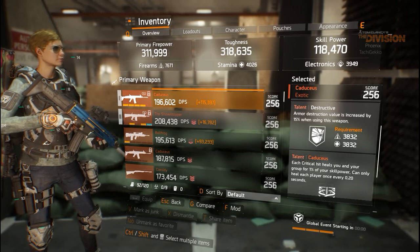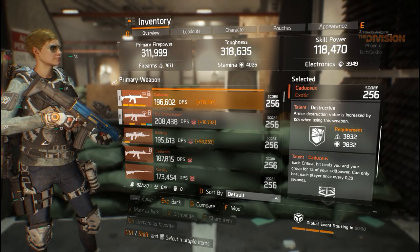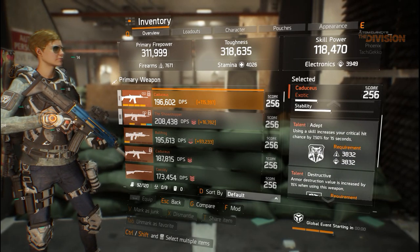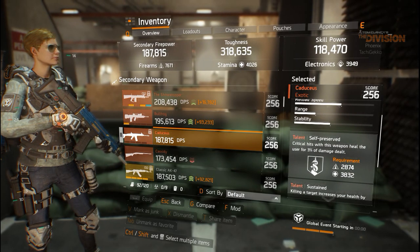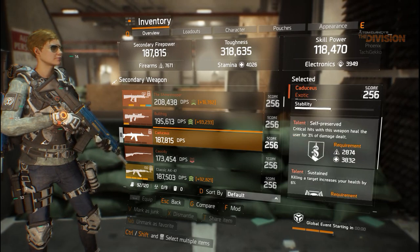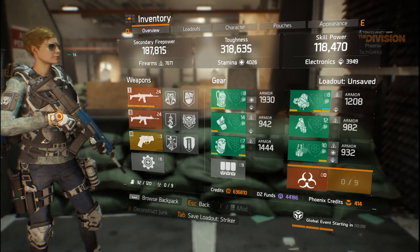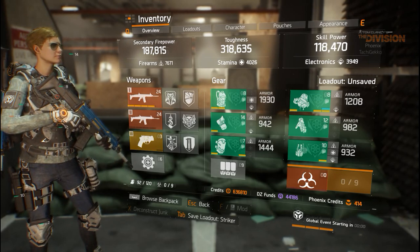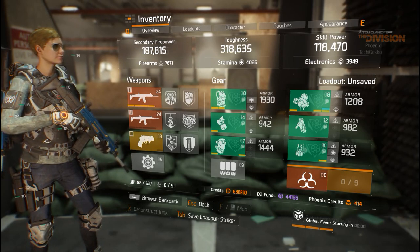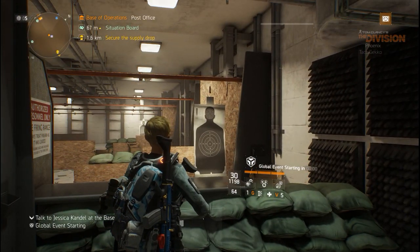This is also a great way to play in a group — basically you are going to heal each other if you're all wearing the Caduceus. Unfortunately I don't have a group gameplay, but I will show you a Lexington solo with this build. This Caduceus has Adept, Destructive, and Caduceus talents; I also have another one with Self-Preserved, Sustained, and Caduceus. I played with both rifles. Let's see what this build does in the shooting range.